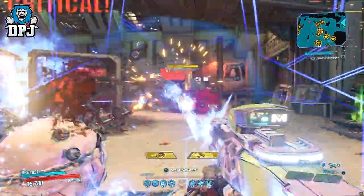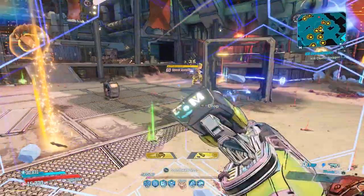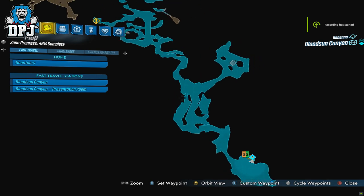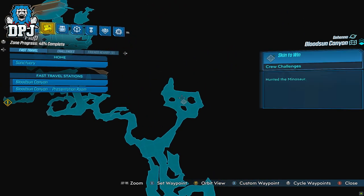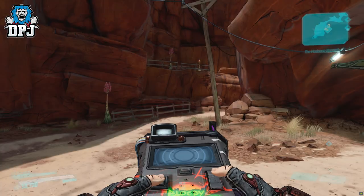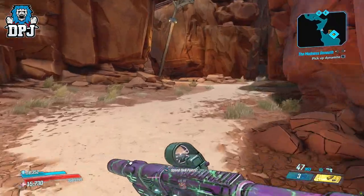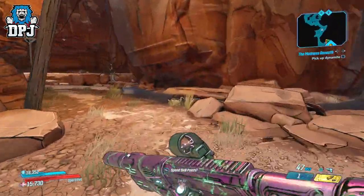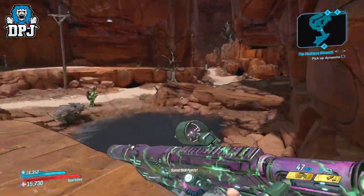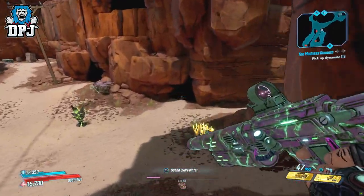Easily the best SMG that came with the Bounty of Blood DLC, and it's one I definitely recommend getting. On screen you can see Minasol's location in Bloodsun Canyon where you can farm this thing, so if it looks interesting to you, go grab it. If you enjoyed the video, leaving a like really helps out. If you're new and want to see more Borderlands, subscribe, and hit the bell button for notifications. Thanks as always for stopping by — hopefully I'll see you in the next one.